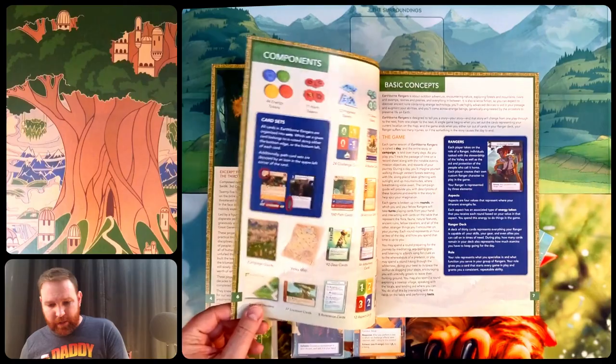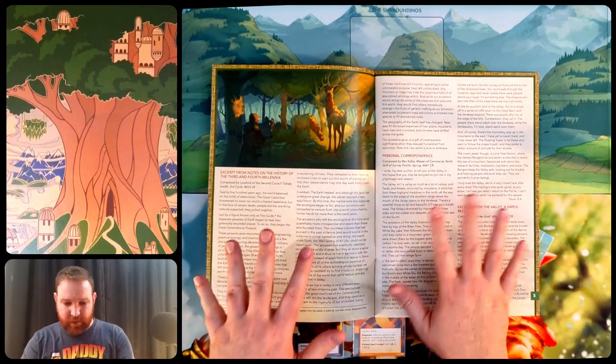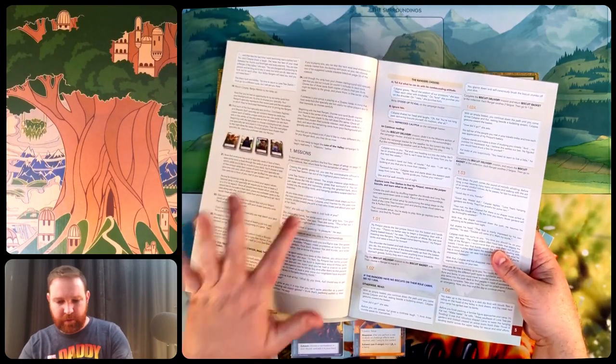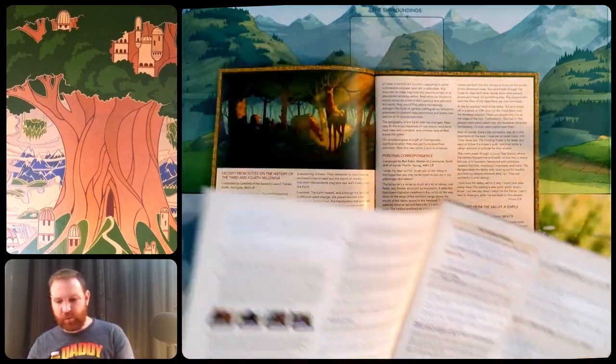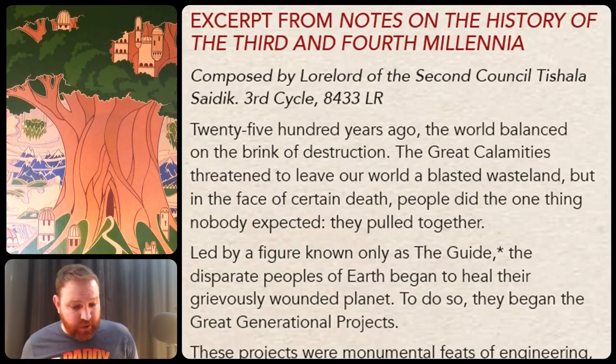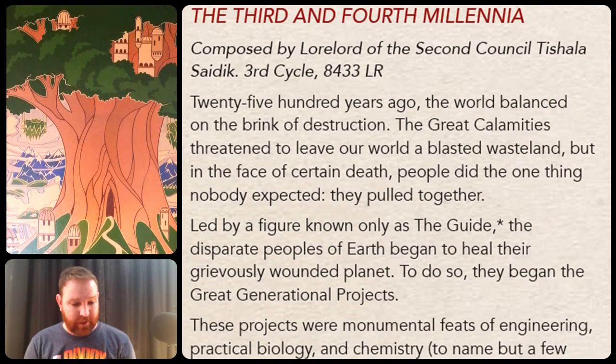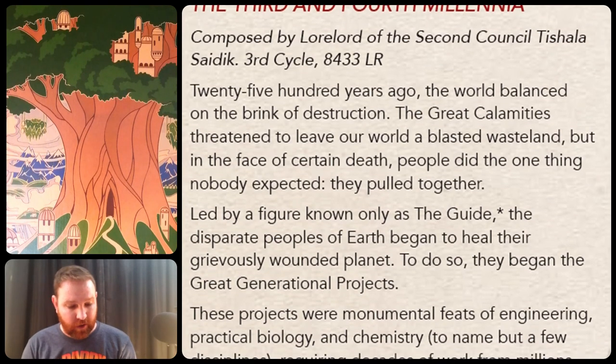I'm going to read this two-page spread here. This is just background setting material, then we'll get into the campaign book and there are some little blurbs as well. An excerpt from 'Notes on the History of the Third and Fourth Millennia,' composed by Lorelord of the Second Council, Tshala Sidik, Third Cycle, 8433 LR.